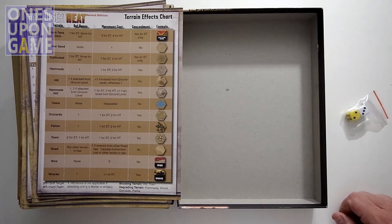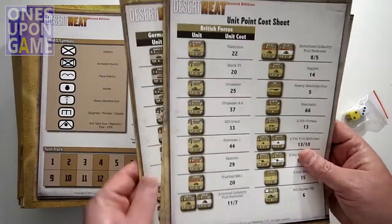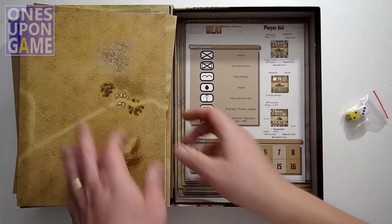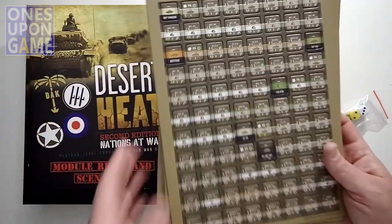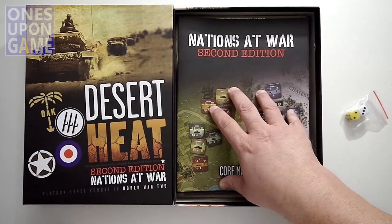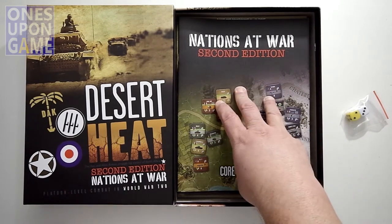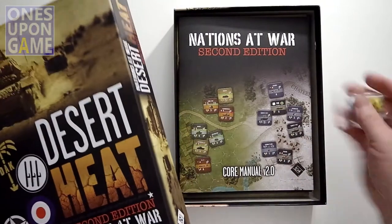So again, this is Desert Heat, part of the Nations at War series second edition from Lock and Load Publishing. Here's everything you get: terrain effects chart, rule summary sheet, four faction-based unit point cost sheets, a player aid and turn tracker, four 11-by-17 geomorphic maps, five counter sheets of all three-quarter-inch pre-rounded counters, the module rules and scenarios full-color booklet, the Nations at War second edition core manual — which you'll get in all editions including Desert Heat, Psalms Triumph, and White Star Rising — and two dice.